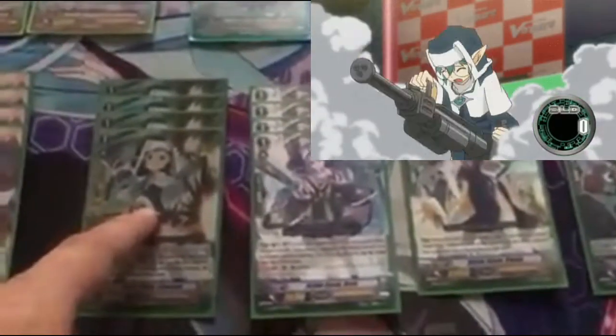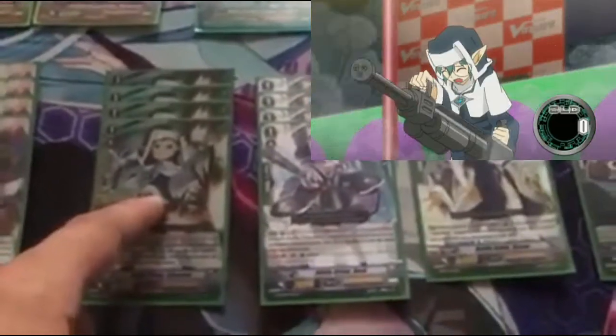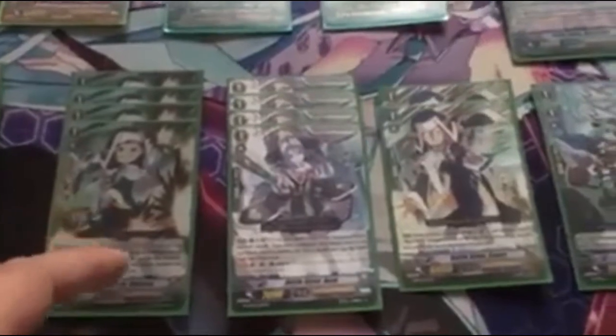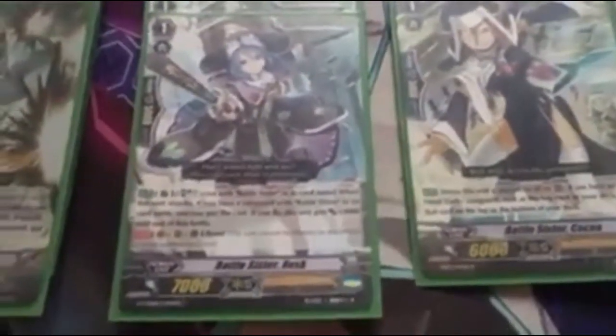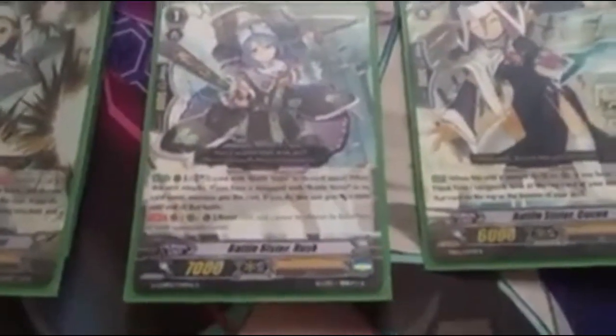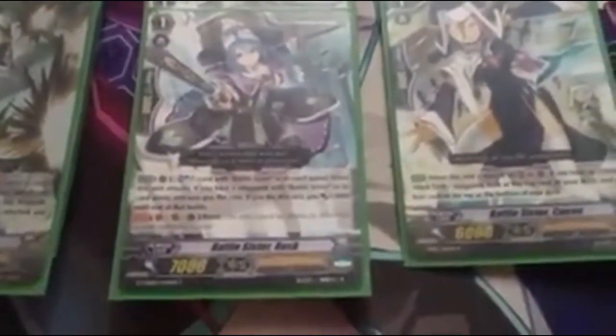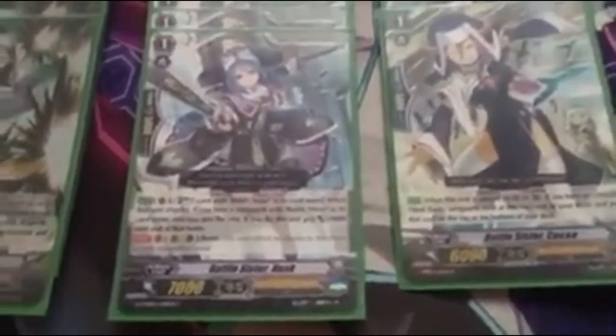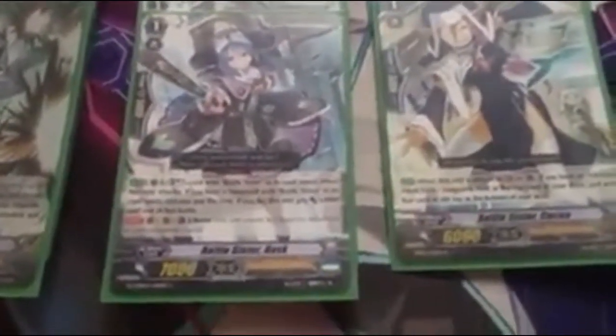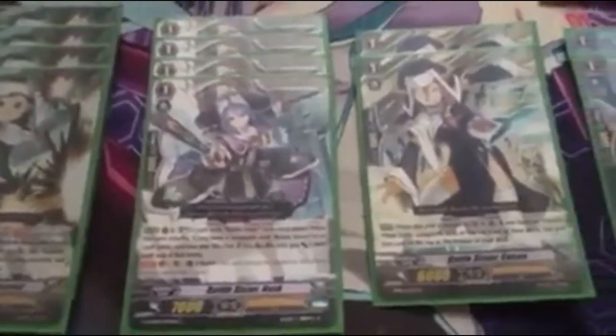Grade 1s: 4 Perfect Guards, Battlesister Chil Club. When she's put in a Guardian Circle, the Oracle Think Tank unit being attacked cannot be hit to the end of the battle. We have 4 Battlesister Rusk. She has the ability to Soul Blast a Battlesister as Rearguard — Soul Blast 1 Battlesister when she attacks; if you have a Battlesister Vanguard, she gains 3,000 power. Second ability — mainly what she's used for — Resist. Vanguard, Rearguard, Guardian Circle: Resist. So she can't be targeted by your opponent's card effects. She's a beater as well at 7,000 power, making her really, really good.